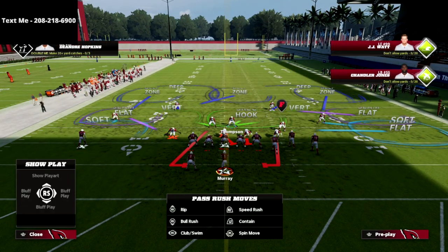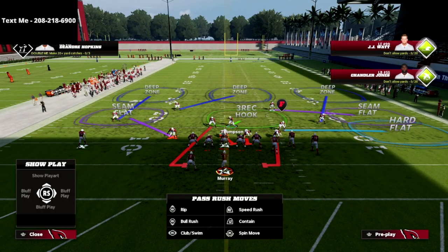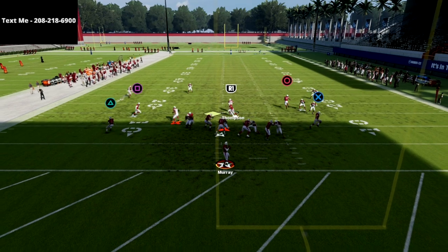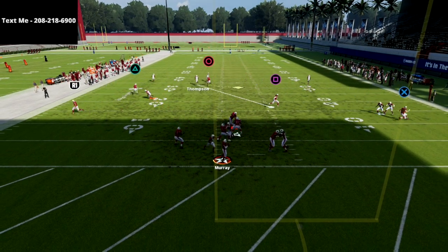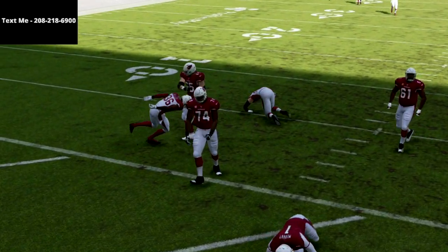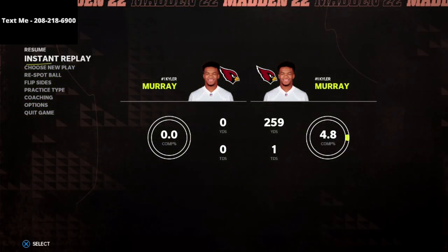With my user, I'm going to user Thompson. As you can see, we're only sending four people. I'm going to stand right here, hold left trigger, and at the snap of the ball I'm just going to jab to the inside and then lurk into coverage. And as you see, this contain rush angle will oftentimes come completely free at the quarterback.